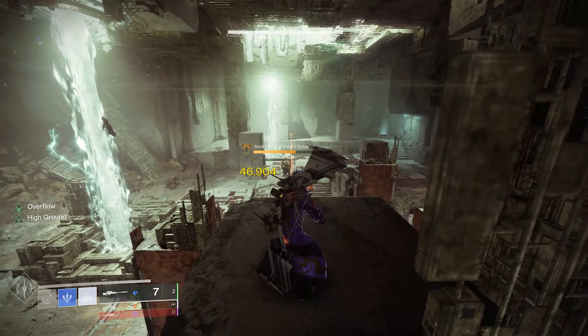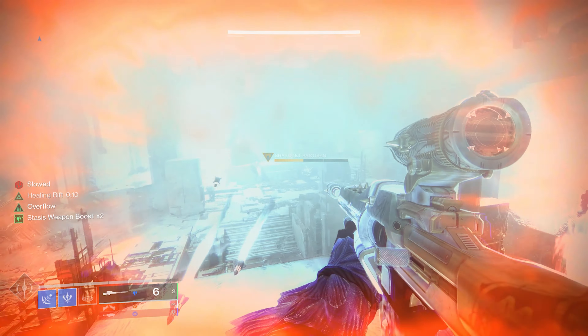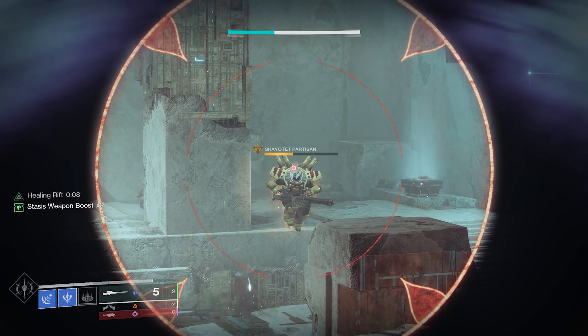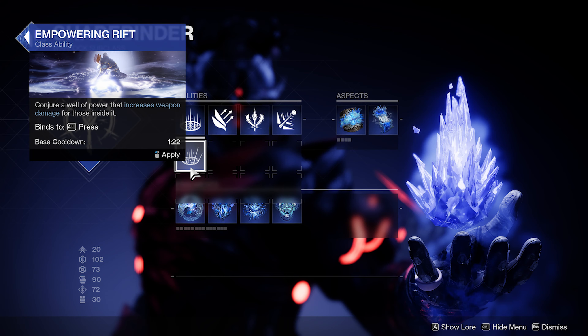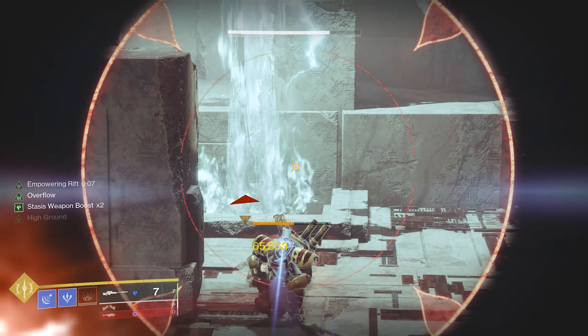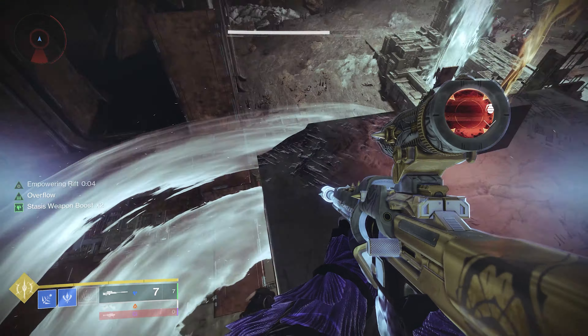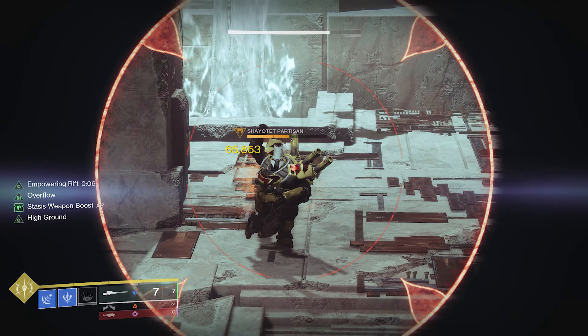You'll see a big damage increase. 46k — that's the High Ground. I've put my rift down and it's going to go up again to 54,000 — that's the Sanguine Alchemy. The good thing about Sanguine Alchemy in particular is the damage bonus actually stacks with Empowering Rifts. So you can put your Empowering Rift down as well and get an even further bigger damage increase. You'll see in there my Empowering Rift, and it goes all the way up to 65k.